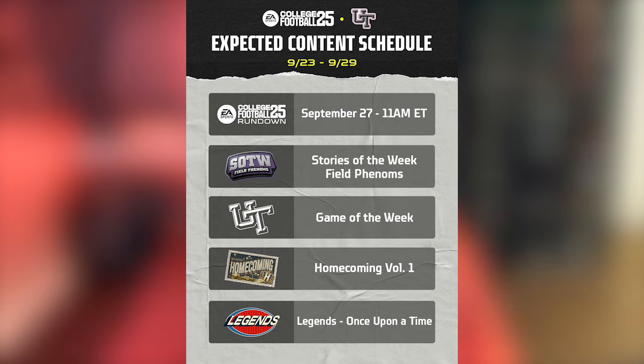Today we got Stories of the Week, which has honestly been one of the better promos over the last three or four weeks in CFB 25. We got a brand new promo coming on Friday — the Homecoming promo — which means College Kickoff is no longer happening. Homecoming looks like a multiple-part promo since it says 'Volume One,' and on Sundays we got Legends.